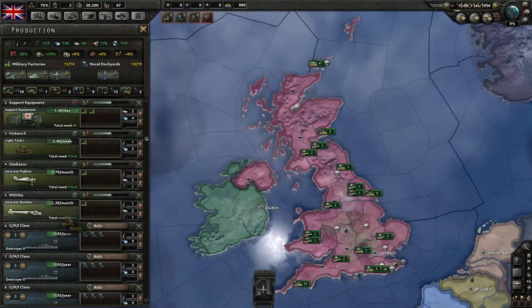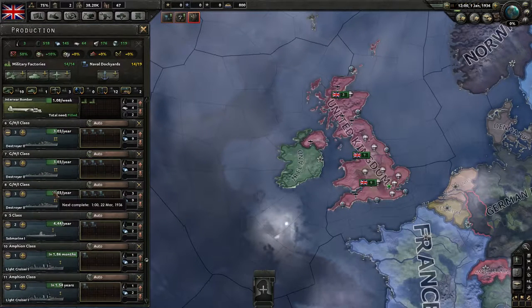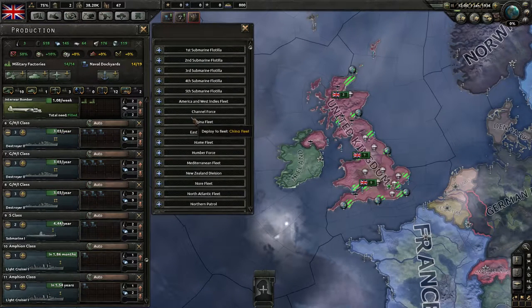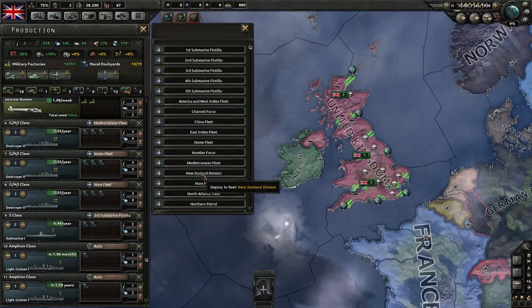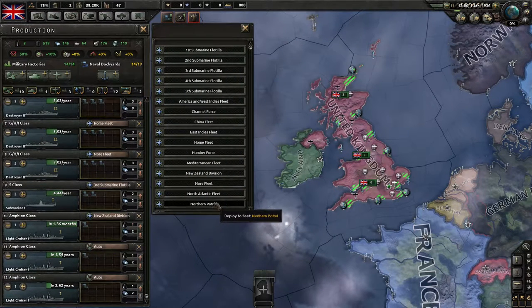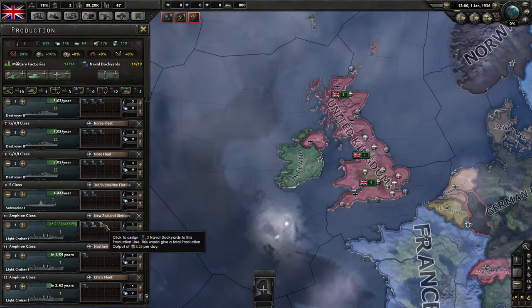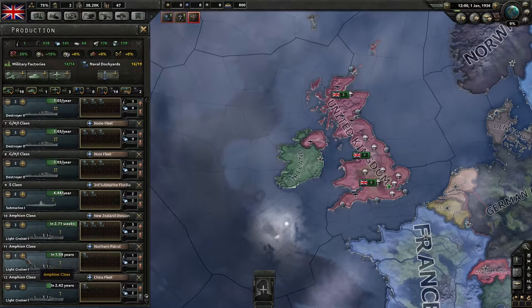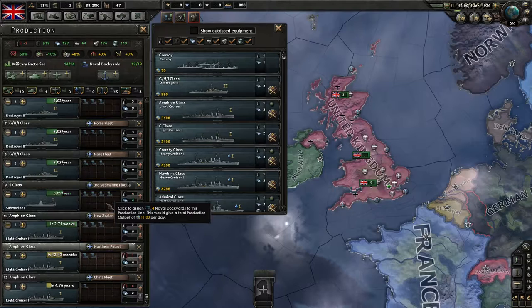We'll also build up our fleets. We got some destroyers — they're kind of weak in the new version, but we'll still use them. We'll send them to the Mediterranean fleet, home fleet, and North fleet. We also have a couple of submarines being built for the third submarine flotilla, a light cruiser for the New Zealand division, one for the Northern patrol, and a third for the China fleet. Let's also speed up building more light cruisers and put the remaining free factories into submarines.